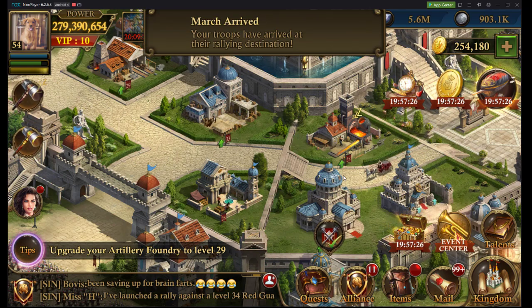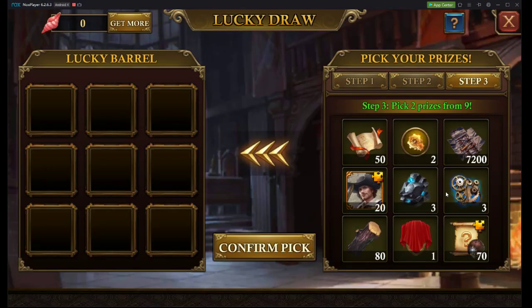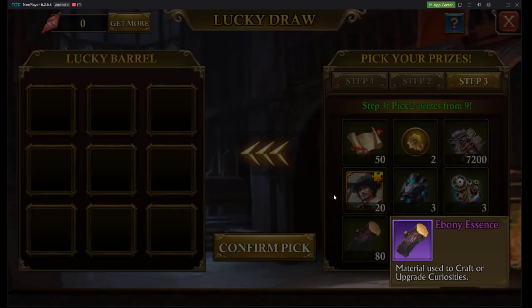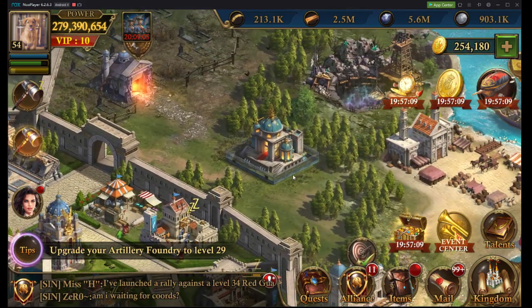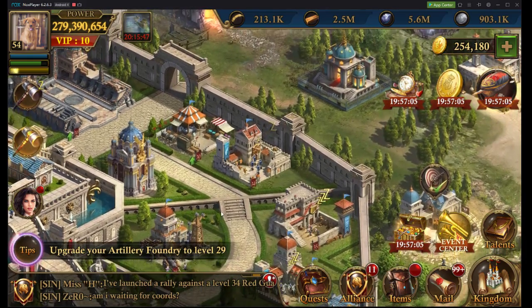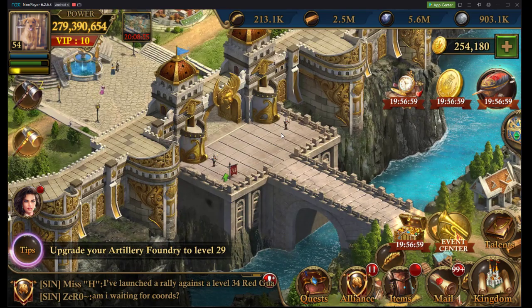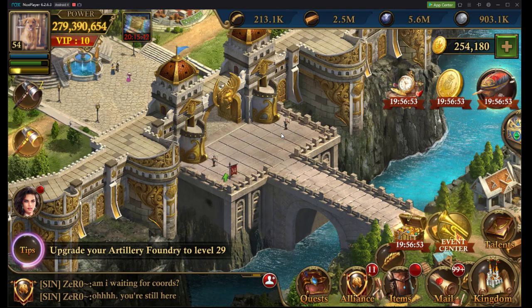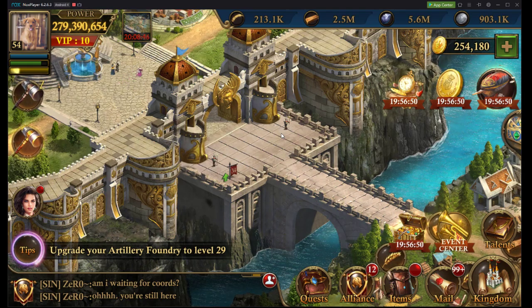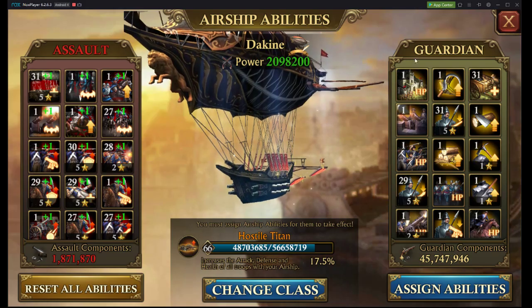Take advantage of every benefit that you can. We have the time lord targets and the lucky draw going on right now, which gives you some pretty decent benefits. I highly urge that if you're going to be spending some money, spread it out. Put it where the stats will help you the most. And if you think you can spend a little more than $200 on just your airship parts alone, reconsider what you're actually benefiting from and what a little more of that money could do if you spent it elsewhere where you're lacking.